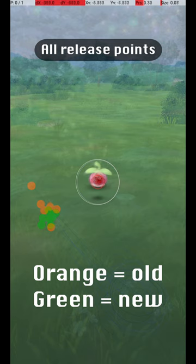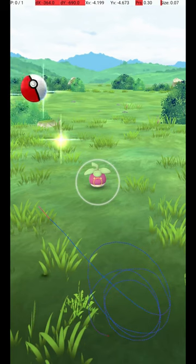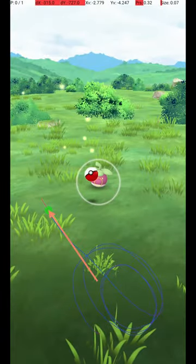If anything, the ideal release point is now slightly lower, maybe because they moved the Pokémon's hitbox out of the ground slightly, so a lower throw is viable. My approach is to throw from the lower right corner to a spot a short distance to the lower left of the grey circle. The Pokémon is at a moderate distance and requires a medium release speed. Here are a couple of other examples of specific successful throws.